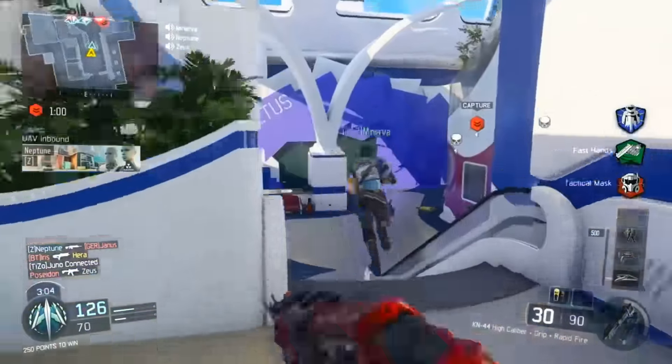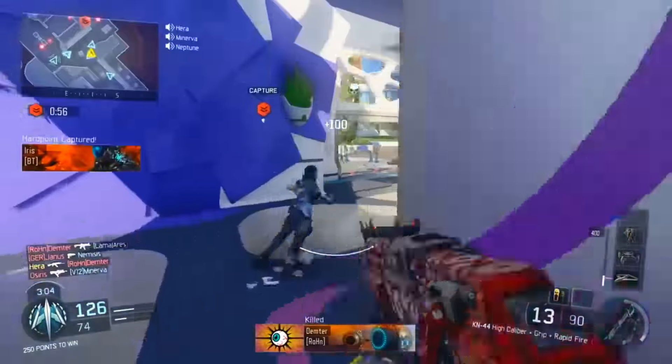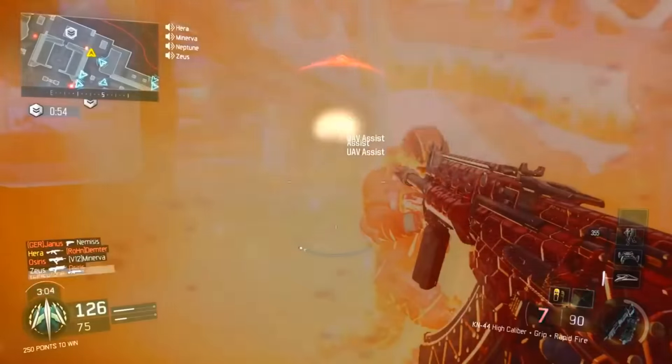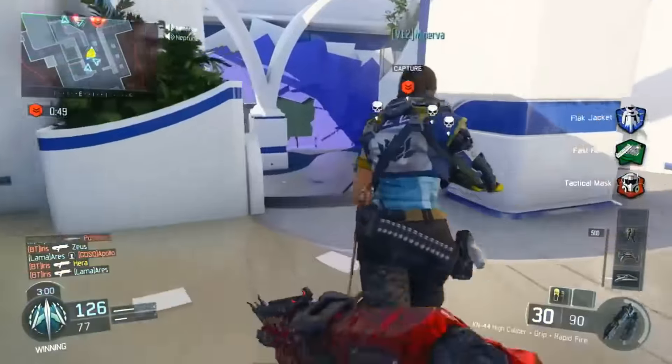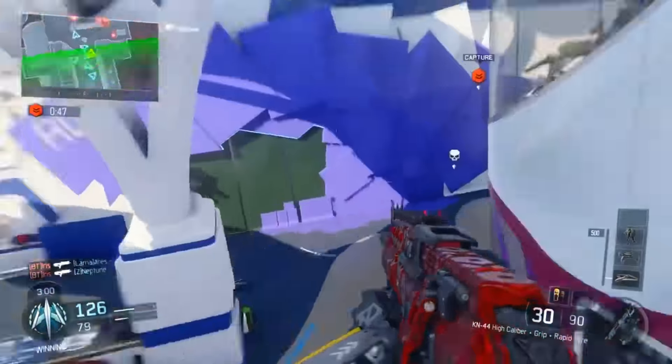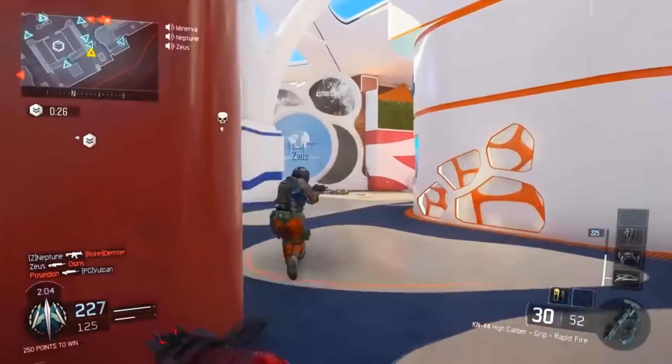I was throwing shock charges around this game, which kind of did piss off a couple of people. It was James and Ali A on the other team, and a couple of French guys, and these guys literally did murk off my team. I didn't do too spectacular — I did manage to get a couple cool kills and some annoying ones because I was throwing shock charges and trip mines.